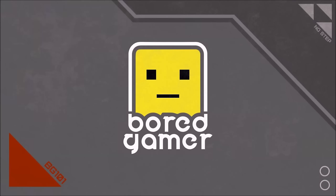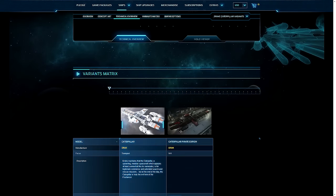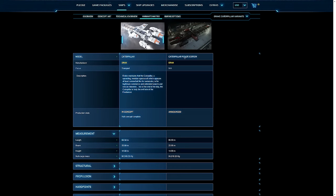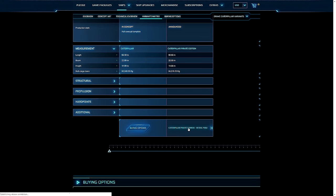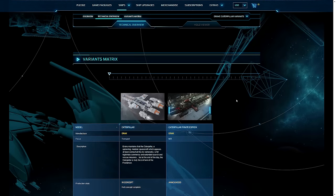Hey guys and welcome to some more Star Citizen. Today I just wanted to have a quick look at the pirate caterpillar that you get for winning pirate swarm, getting to wave 18 and completing it. You also get a badge — the pirate aggressor badge — and basically access to purchase this caterpillar rather than just being given it.